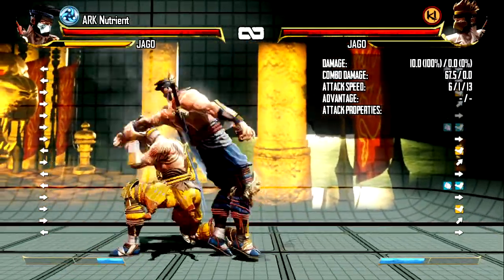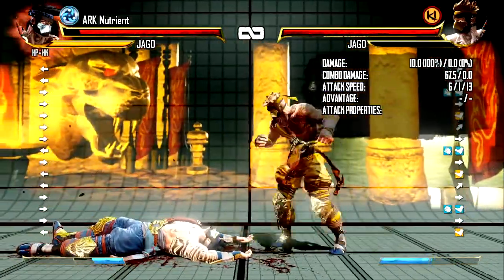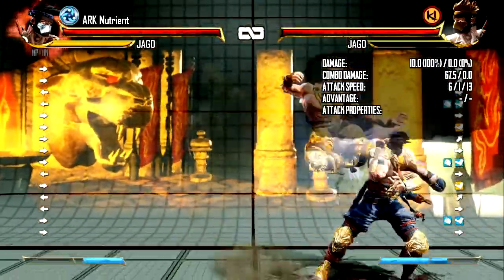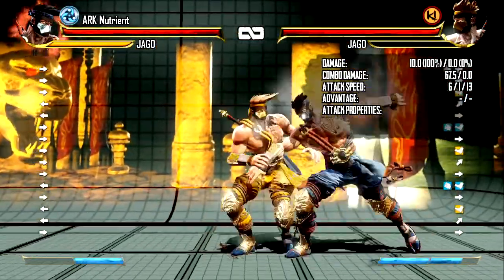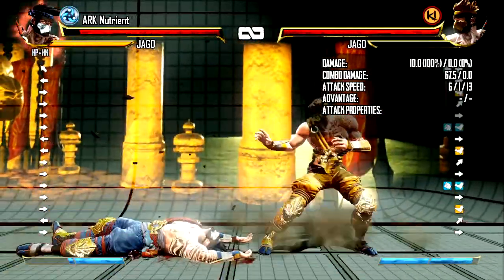The only thing to keep in mind is light DP and shadow DP will get you out of this setup from both angles. But medium and heavy DP will whiff the front-hitting ones — they'll always hit the cross up ones, never the front face-hitting ones. That's the only important thing to keep in mind.